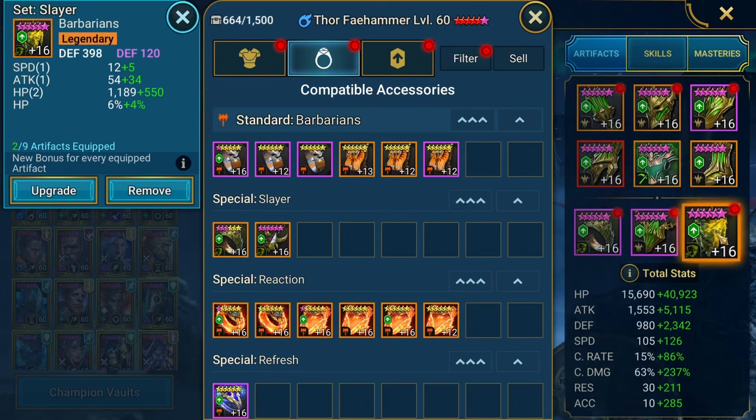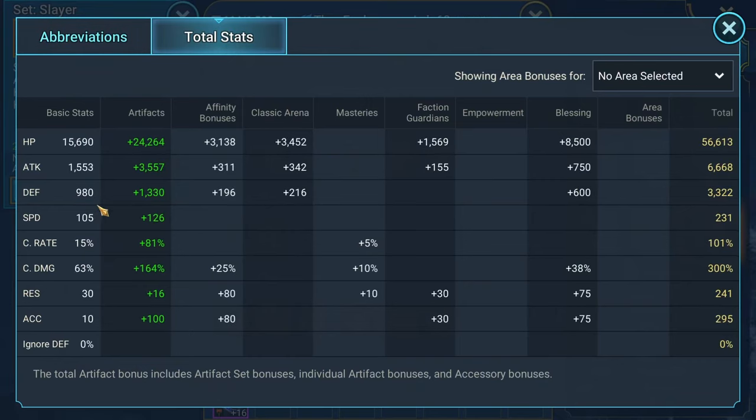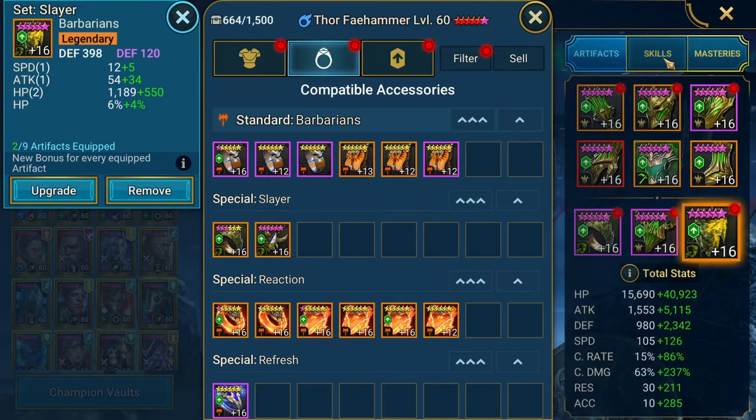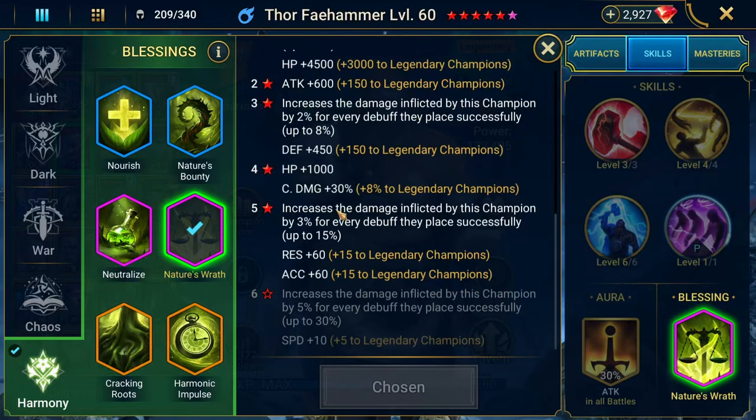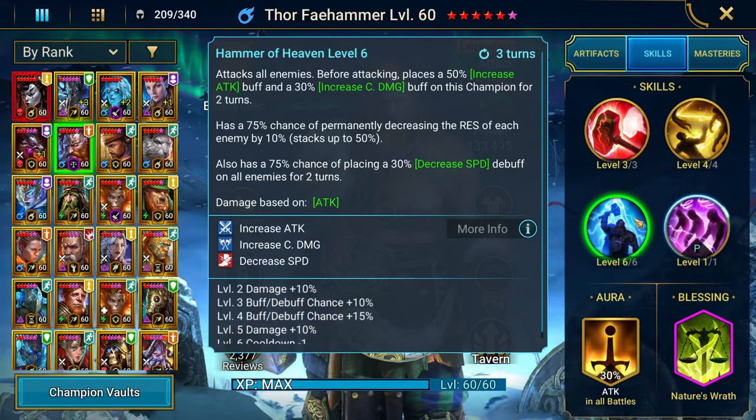Merciless pieces are rare so I don't want to reroll. There's defense with defense on one piece — that's fine because he's squishy. His true Hydra stats are about 57,000 HP, 6,700 attack, 3,300 defense, 251 speed plus the 20% from Razzelvarg, and 309% crit damage. Accuracy is also important because of his Nature's Wrath blessing — 15% boost to overall damage for every debuff placed, and he places the debuff with his A3.